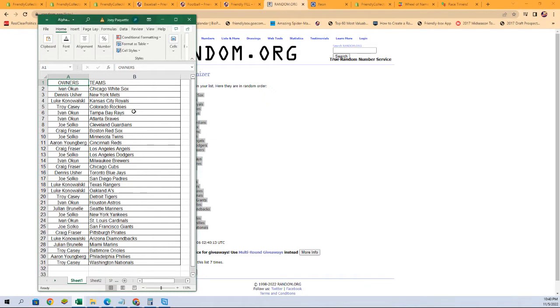Here are the results: I have an O — you got yourself the White Sox, Dennis. You got the Mets. I have an O with the Rays. Craig F with the Red Sox. Craig F with the Angels. Joe S with the Dodgers. I have an O with the Astros. Julian B with the Mariners. Joe S with the Yankees.